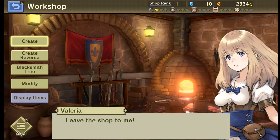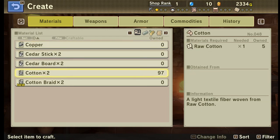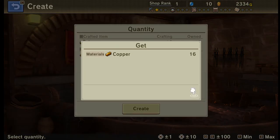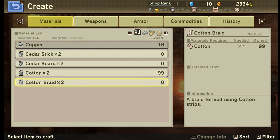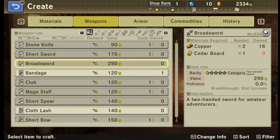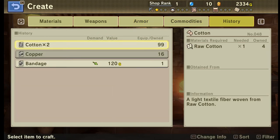Let's take a look at what we can create. Looking at our materials — cedar logs and copper ore turns into copper. Let's go ahead and convert those. Our raw cotton looks like we're maxed up on cotton. The other cool thing is we can actually use things we create in the dungeons to give us an edge against monsters.